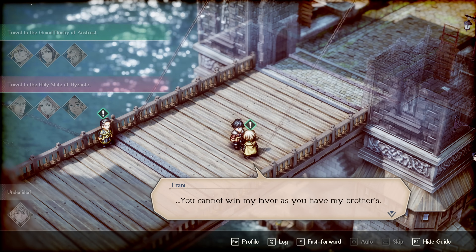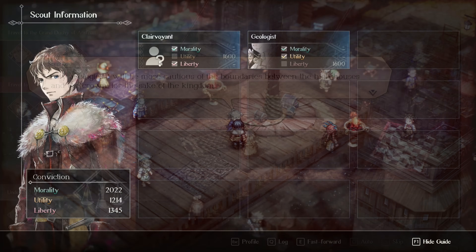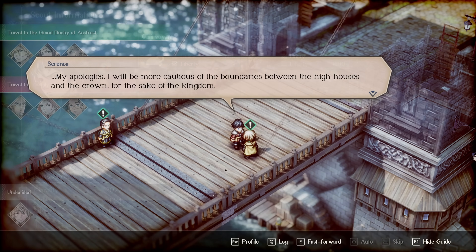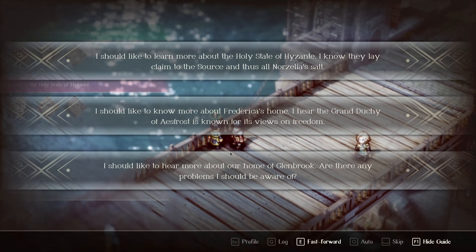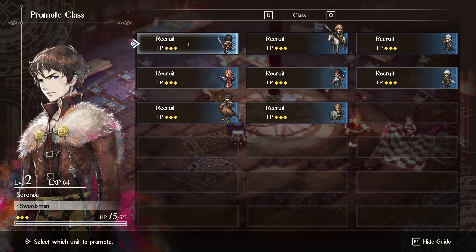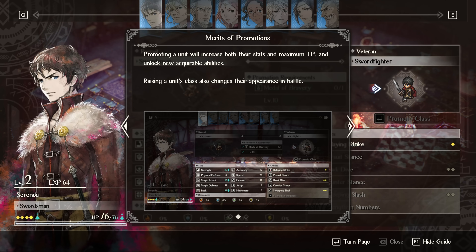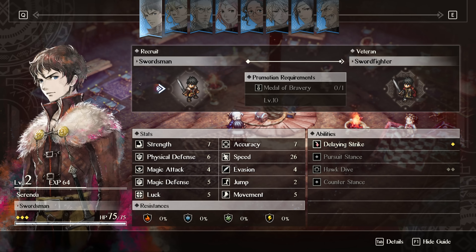This bleeds into the progression systems as well. There are a ton of optional characters throughout the game that you'll only get if you meet certain conviction thresholds or pick specific paths. So in order to recruit every character possible, you're going to have to go through all of the different paths. Each character also has a few different upgrade routes — promotions as well as their weapons — and these require materials that the game very tightly controls on your first playthrough, so you'll only be able to promote and strengthen a handful of units.